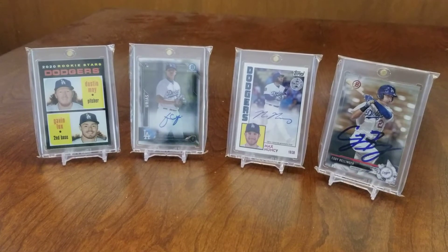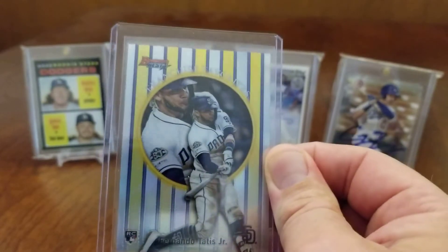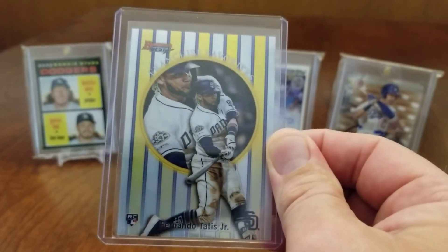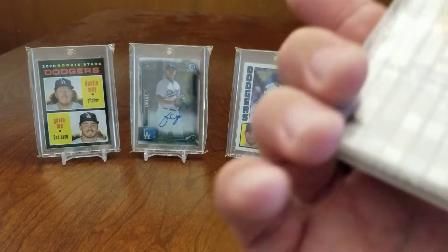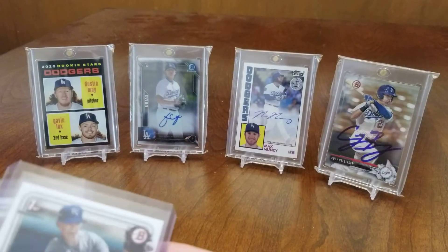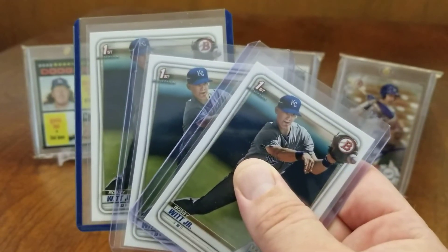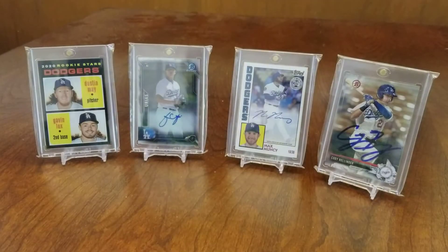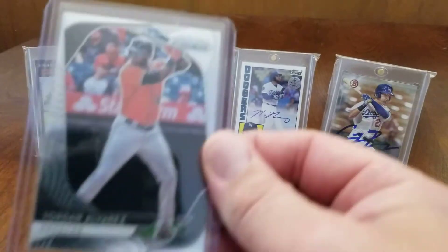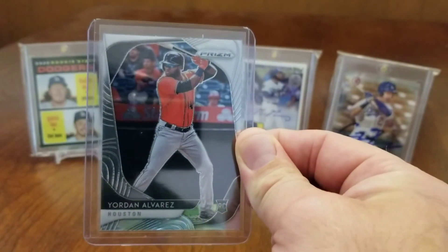Moving right along - got this Fernando Tatis Bowman's Best rookie card, really nice, not numbered. Got a few of these Bobby Witt Jr. paper first Bowmans here, pretty cool. And a Yordan Alvarez rookie card from 2020 Prism.